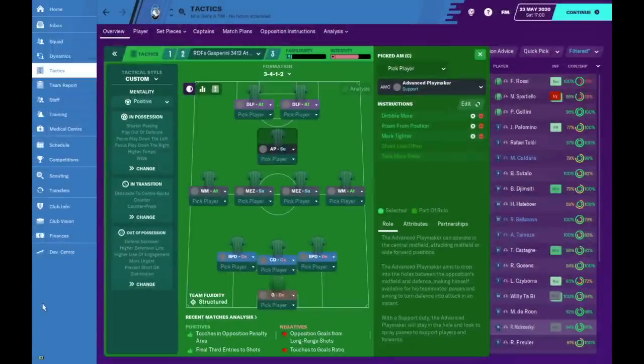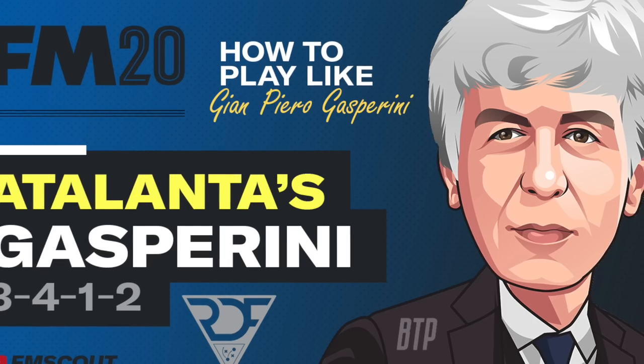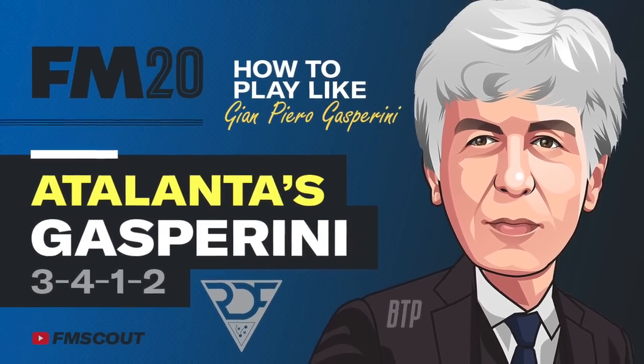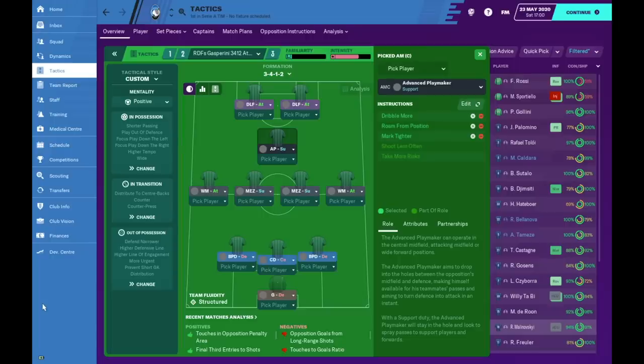Hello ladies and gentlemen and welcome back to the FM Scouts YouTube channel. It's RDF and today we have a tactical recreation. We are going to try and recreate the 3-4-1-2 that Gasperini uses at Atalanta. It is a very exciting tactic — Gasperini uses this formation in such ways that I think it's pure genius, and no wonder why his team is doing very well.